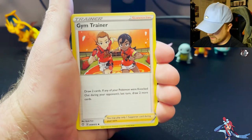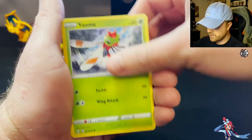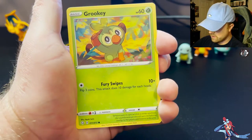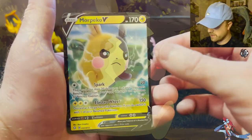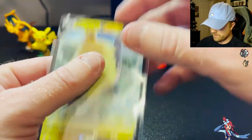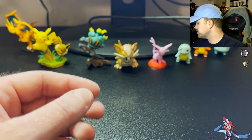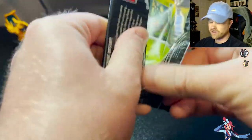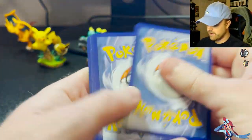Pack three: Lightning Energy, Thwacky, Gym Trainer, Floatzel, Glaceon, Yanma, Snom, Cufant, Grookey, double Grookey, and Morpeko V. We have hit on every pack so far. I do not have a Morpeko V yet, so I'm happy to add him to the collection. Look at that knockoff Pikachu. Three for three so far — I can't complain whatsoever with these pulls because they are hitting.